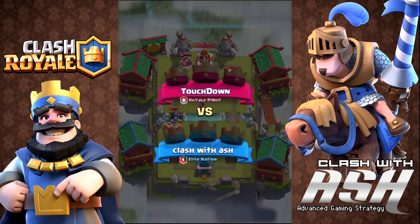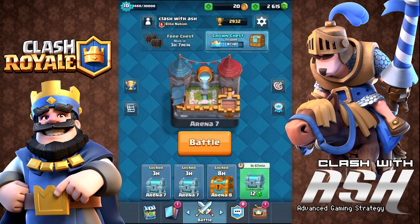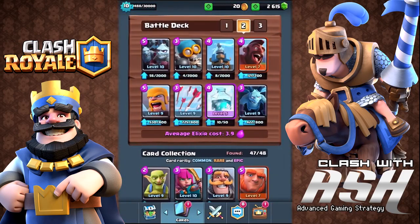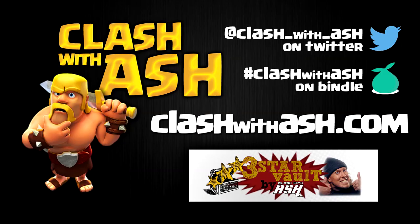I hope you enjoyed this deck. I'll go to the card selection screen so you can copy it. If you're just getting to Arena 4 and you don't have the Freeze spell yet, you can go ahead and put in just an air-targeting ground troop — Spear Goblins or Archers — until you get that spell, or a Rage spell if you have it, and you should be pretty good. Thanks so much for watching. Good luck, and as always take care — we don't play for fame, we don't play for cash, we just play for the glory and the crash of the ash.